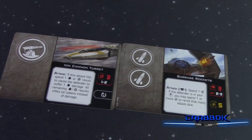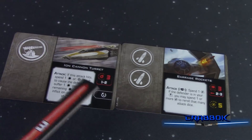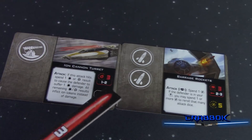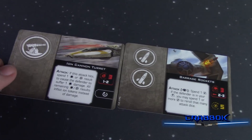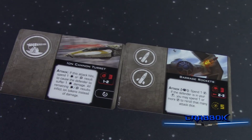It shows you that it attacks out of the front arc. In contrast, the ion cannon turret is only shot at range one to two, but it doesn't have that ordnance symbol. So basically that means you can actually get a range bonus now with your ion cannon turret — which is a nice thing, being able to shoot at range one with three dice and get a bonus die from the ion cannon turret.